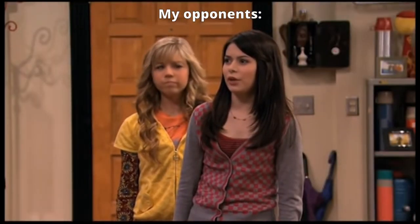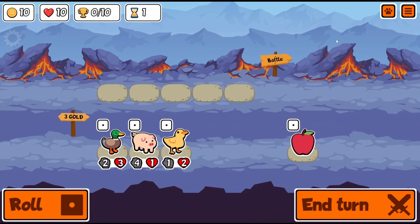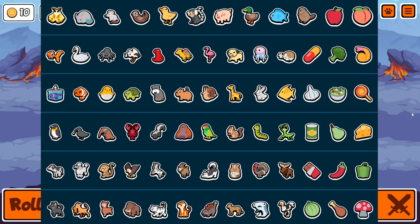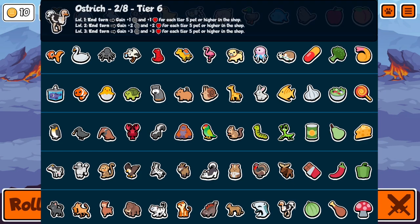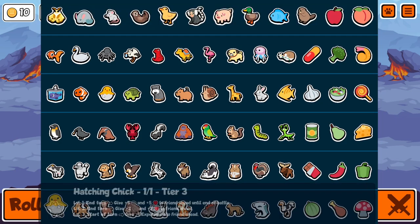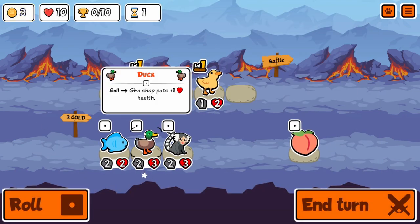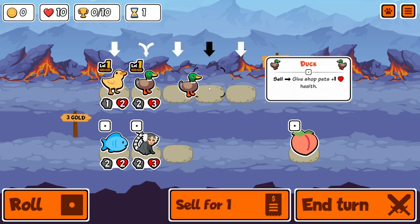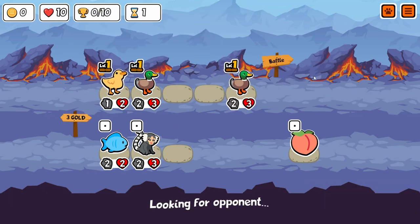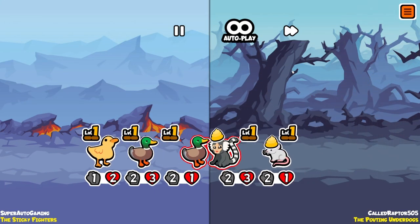What's up everyone, Super Auto Gaming here playing on my custom pack, trying to get a game with moose and ostrich, or maybe a bunch of lobsters, maybe a bunch of hatching chicks — who knows. Oh, I love this, this is a good start, especially two ducks instead of two ducklings. Much higher chance to win — this could be good. Oh, we already win this one.